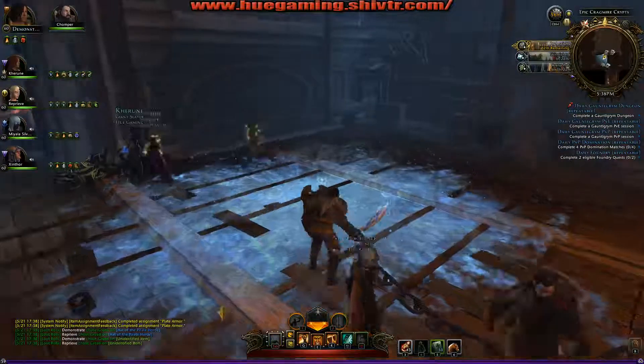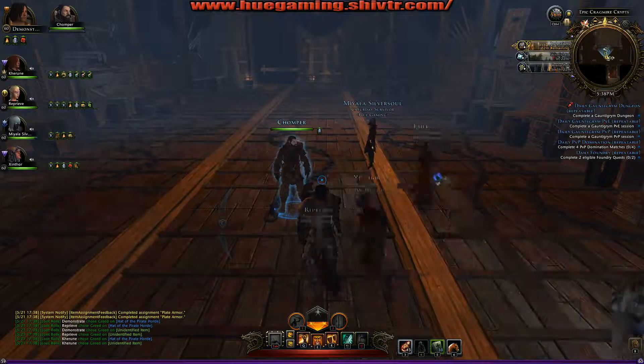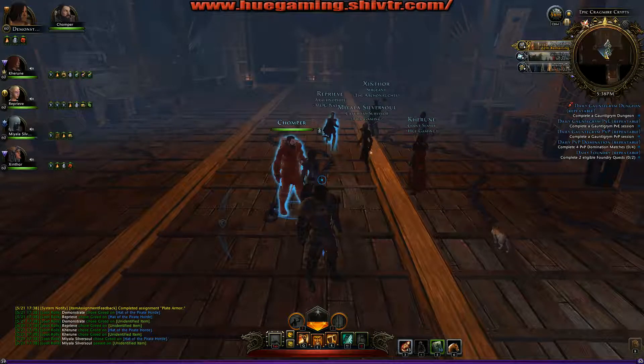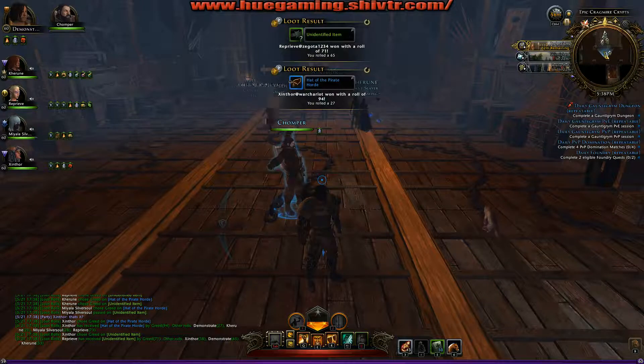So it's not much to that fight. Just kite around, kill the adds, and don't get assassinated. This is Demonstrate again with uGaming — I just showed you how to do the Epic Cragmire Crypts fight. If you liked what you saw, subscribe and look on our YouTube for more guides.